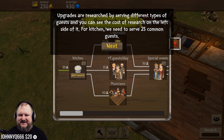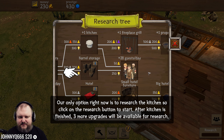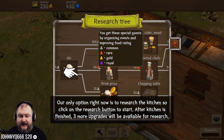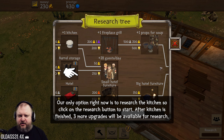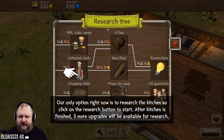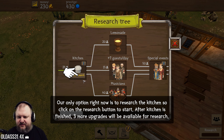The only option right now is to research the kitchen. After the kitchen is finished, three more upgrades will be available. That's a big research tree - holy hell. Common, rare, gold, and royal customers. We can have royalty here as well. A rare or gold person might actually fraternize with the beer wenches, but the royals will not do that - unless you're Tyrion Lannister. Let's hope Tyrion Lannister comes by. I'm gonna make a lot of money off this guy.